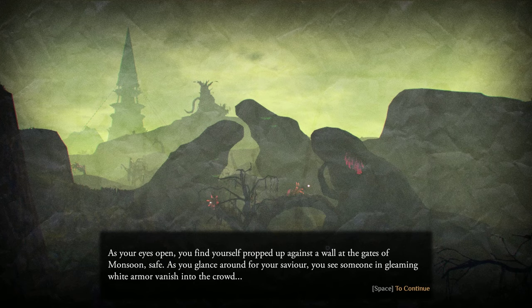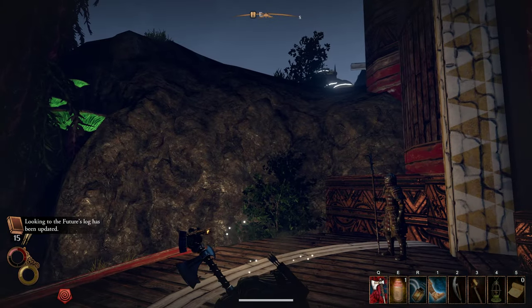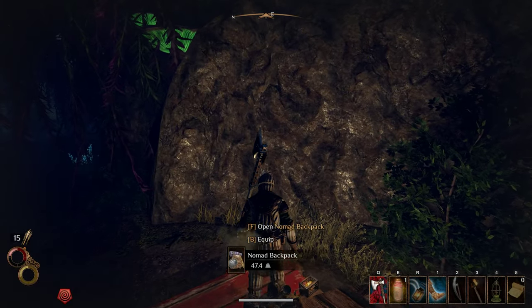As your eyes open, you found yourself propped up against a wall at the gates of Monsoon, safe. As you glance around for your savior, you see someone in gleaming white armor vanish into the crowd. Hey, we died out of my own stupidity, but in this case death was a benefit because we teleported across half the zone and we appeared here right at the gates of Monsoon. So how lucky are we? We are incredibly lucky.